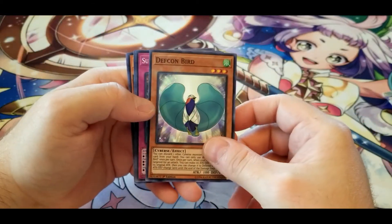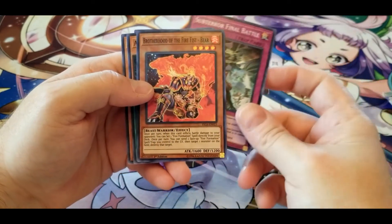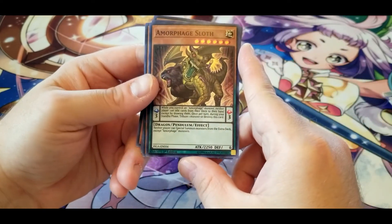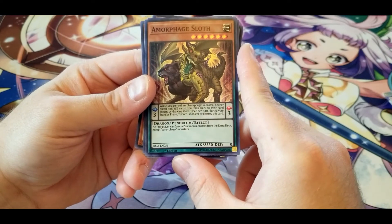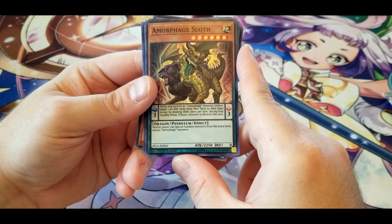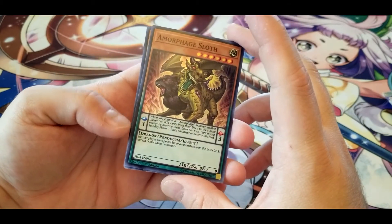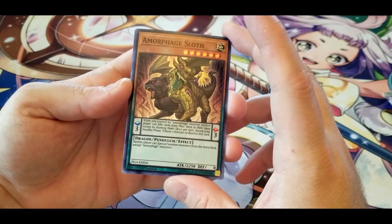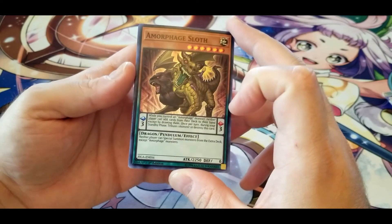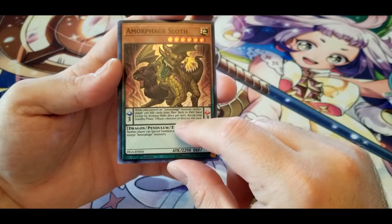Another Defcon Bird, another Sub-Terror Final Battle, another Bear. Amorphage Sloth: while you control an Amorphage monster, neither player can add cards from their deck to their hand except by drawing them. Once per turn during your standby phase, tribute one monster or destroy this card. Neither player can special summon monsters from the extra deck except Amorphage. That's not too bad at all.